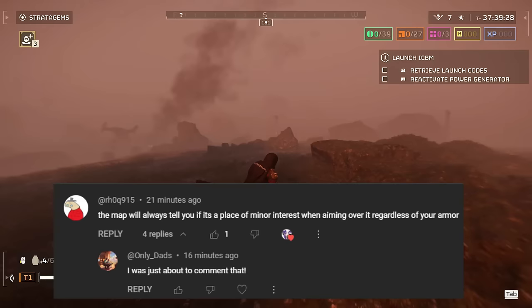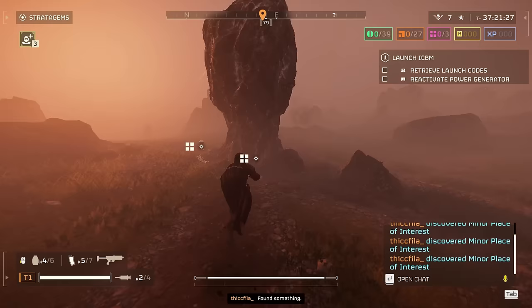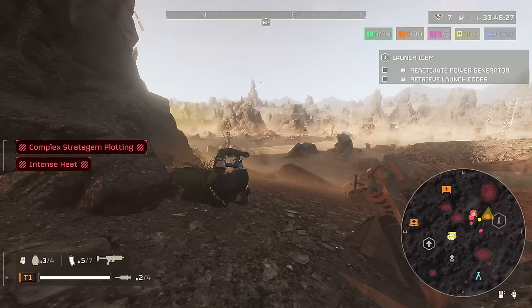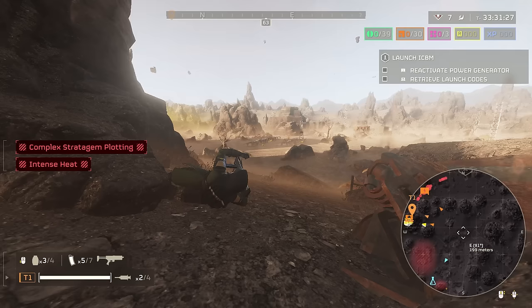A couple people commented that the map always marks minor places of interest, but I'm talking about before you walk up to the area. I'm showing a clip of me wearing a different armor set — it doesn't mark it before I walk up. If it does work that way for you I'm not saying you're wrong, it just doesn't for me. I'm sure there's more things about this armor I haven't discovered, so try it out and comment anything I missed. With that out of the way, let's talk about how to use this armor to find super rare samples guaranteed.